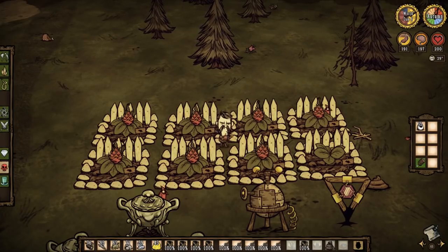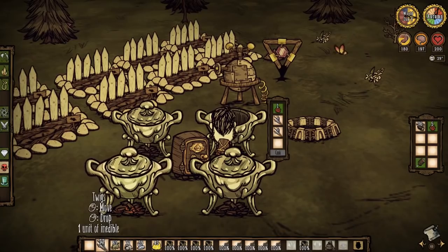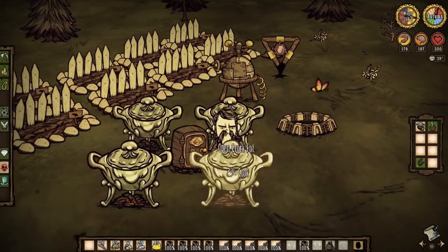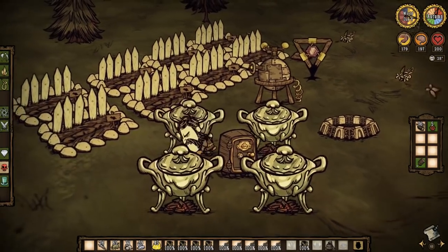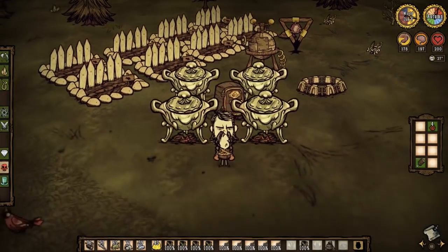Get planting. Once you've got them, put one dragon fruit into a crockpot along with three twigs. Just make sure not to be me and screw up the quick timing by misclicking everything.